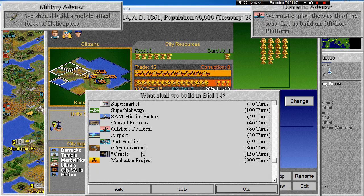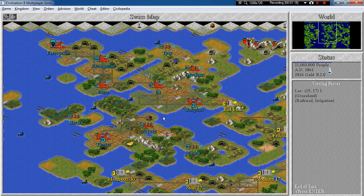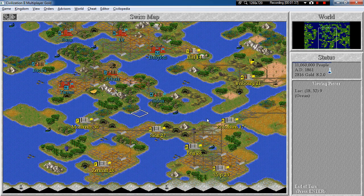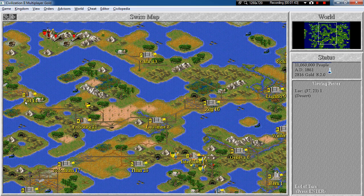You can switch to capitalization again. We'll try to take Babylon — I think Persepolis is in riots or basically in unrest, so it should be quite cheap to buy a city even as big as Babylon, assuming they are not in democracy. They are not — they are in communism, so we can definitely do that. Let's try and see what happens.